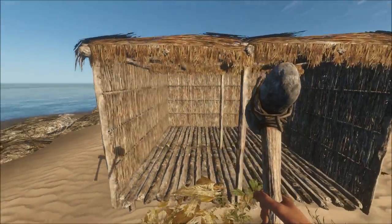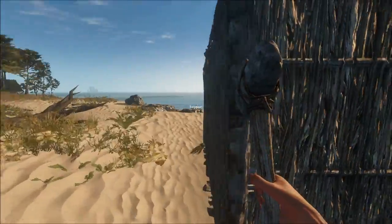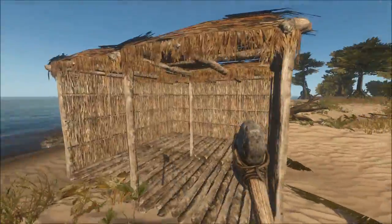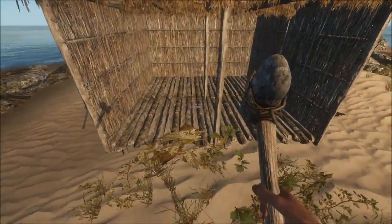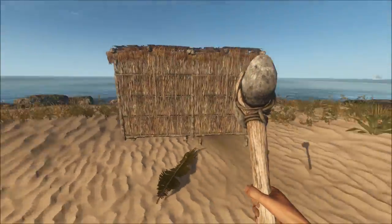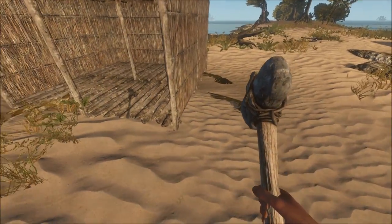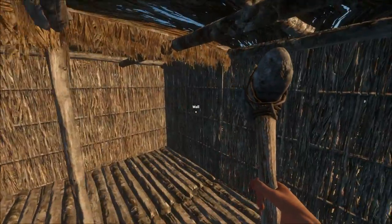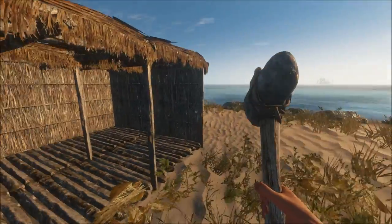Due to another overwhelming request, people were asking to see how a bigger platform shack would look. Almost wasting all resources on a single island, I was able to construct basically a two-by-two shack. Based on how many trees there are per island, you'll only be able to construct about a three-by-two shack at the biggest before you run out of resources — maybe slightly bigger if you get lucky, but very unlikely.